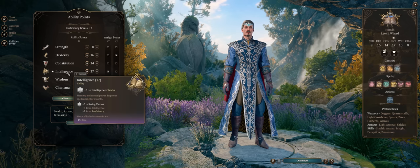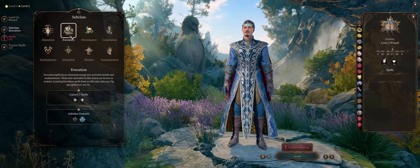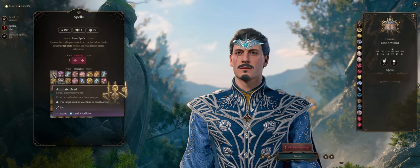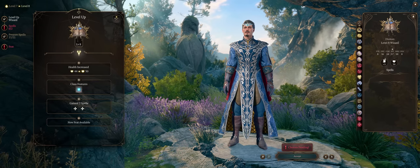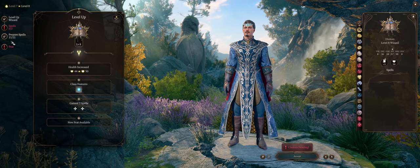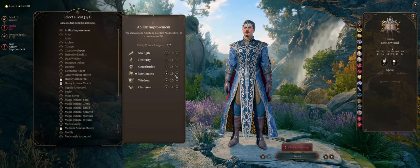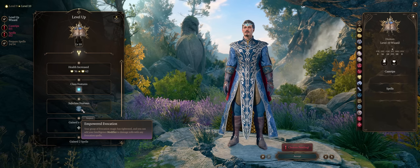When you respec, start with 17 Intelligence instead of Charisma. Grab the Evocation school at the second level, and the Alert feat at level 4. As a wizard you also get access to summon spells unlike Sorcerers — such as Animate Dead at level 3, and Conjure Minor Elemental as a level 4 spell. Then at level 8, in preparation for our Intelligence modifier bonus to spell damage at level 10, grab ability improvement and put 2 points into Intelligence. And there we are — Empowered Evocation, right at level 10.